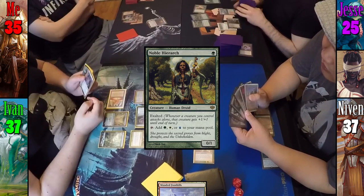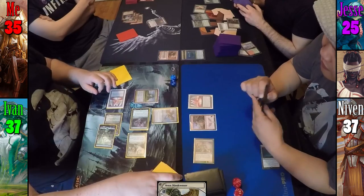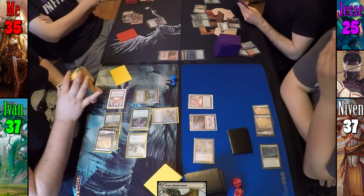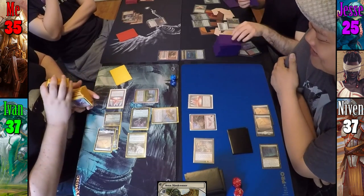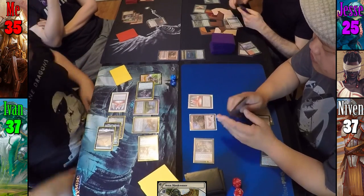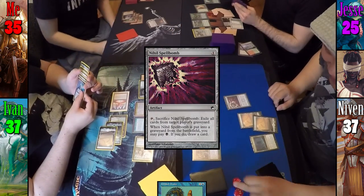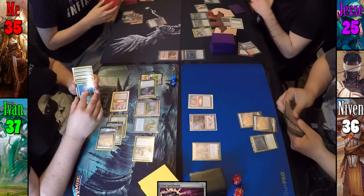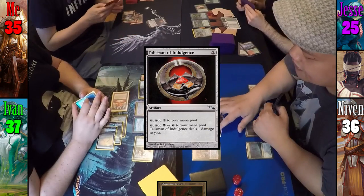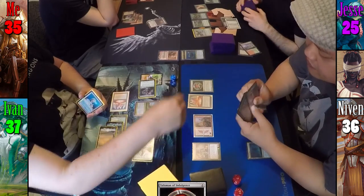Ivan responds by casting Aven Mindcensor, making Jesse only look at the top 4. Ivan also gets a trigger from Karametra and finds a Plains, put into the field tapped, which triggers Tireless Tracker giving Ivan a clue. Looking at the top 4, Jesse unfortunately fails to find. Using his floating green and tapping Tundra for blue, Jesse casts Gilded Drake, who steals Ivan's Aven Mindcensor. On Niven's upkeep, Dark Confidant reveals Nihil Spellbomb and he takes 1. Niven drops Phyrexian Tower and casts Talisman of Indulgence. He moves to combat swinging Alesha at Ivan. Ivan chump blocks with Gilded Drake, who gets killed by Alesha due to first strike, going to Jesse's graveyard.